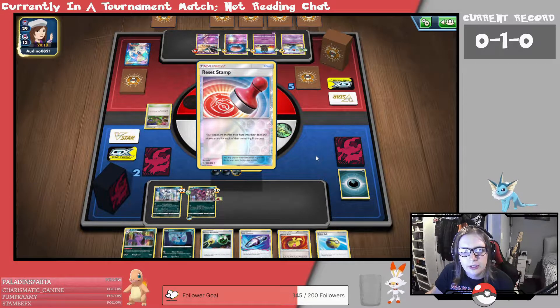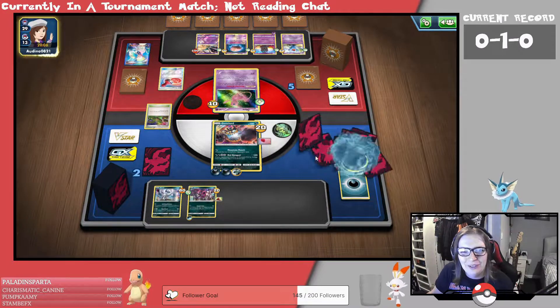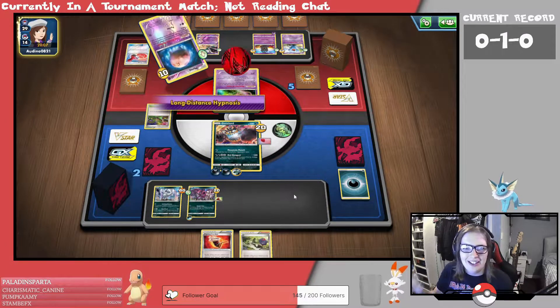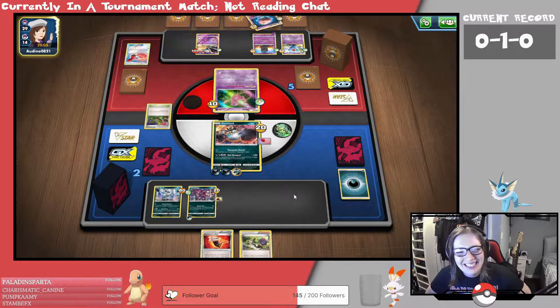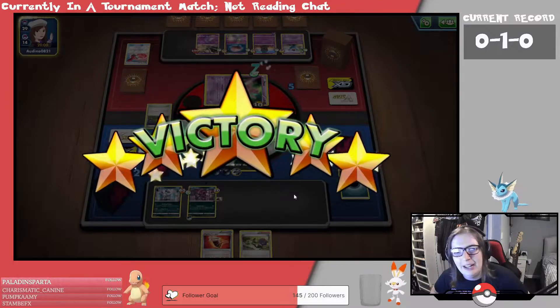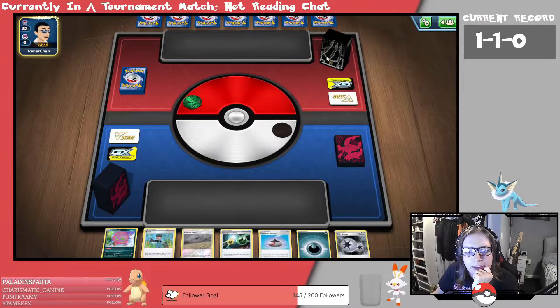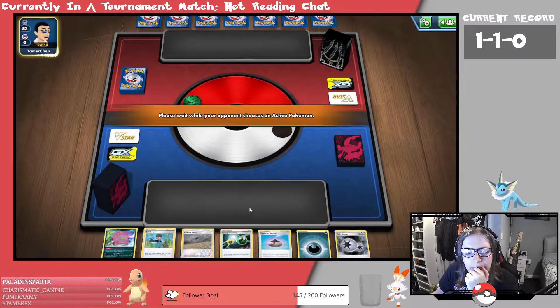If we're able to... oh, they're going to drop me down to two? How rude. We've got N — that's fine. We've managed to get N out of that, so that's okay. They've scooped. Alright, GGs. I love their deck box though — that is a cool deck box.